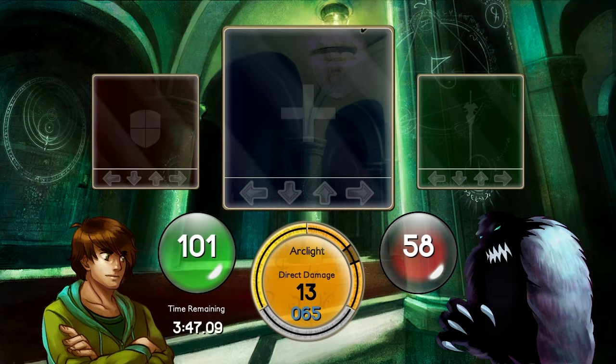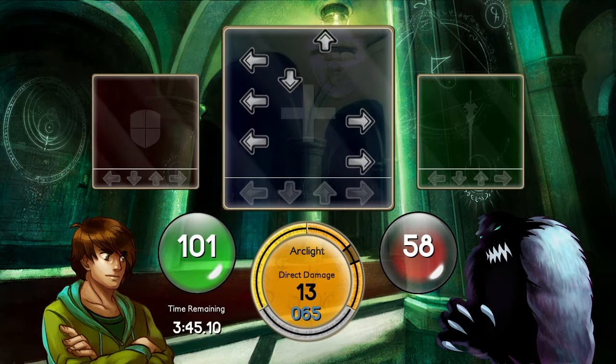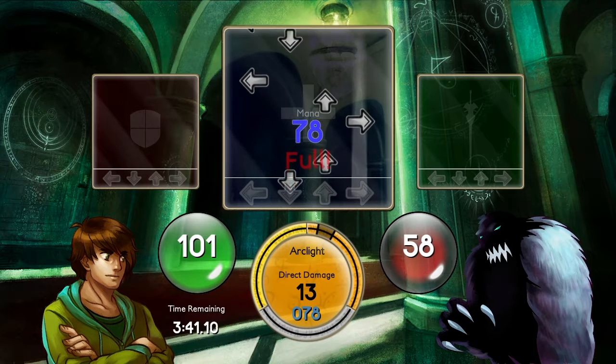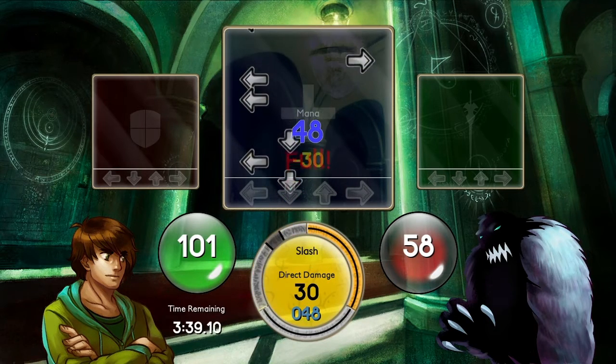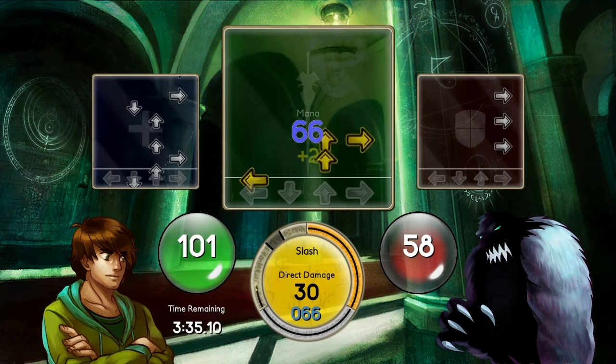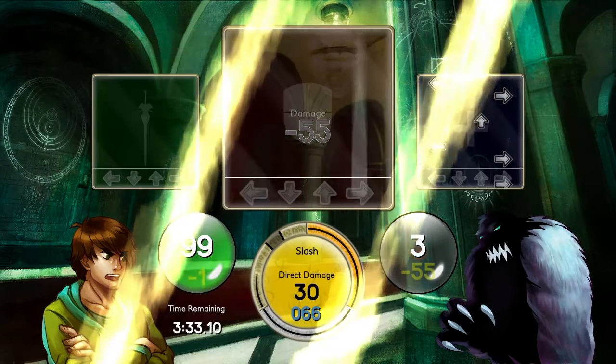Finally, we have the mana field, where you hit notes to regain mana. Simple enough. Whittle down your opponent's hit points before they whittle down yours. Honestly, if you don't understand how hit points work, this game probably isn't for you. Go download some apps or something.